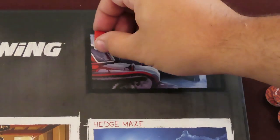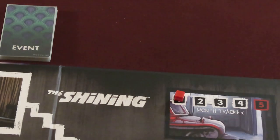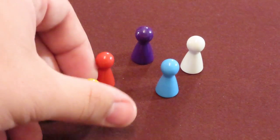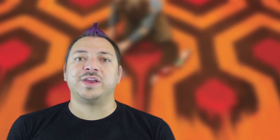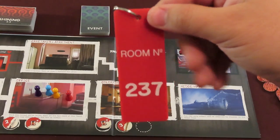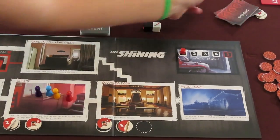Place the red month tracking cube in the first space of the month tracker area. Place the black and white dice together near the board. Each player should choose a color pawn and place them all in the office to start. Give each player 3 health tokens. Randomly determine a first player and give them the room 237 room key, which is the first player marker. Gameplay always goes clockwise from the first player. From the shuffled shining deck, deal 2 cards from the bottom of the deck to each player — don't look at these. With that, you're set up and ready to play.